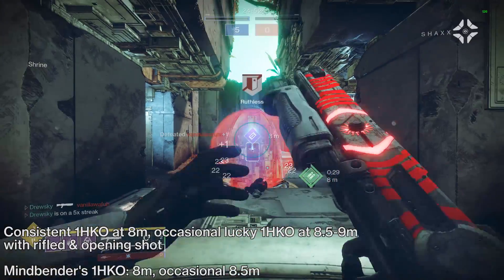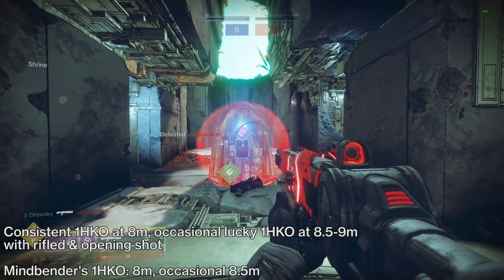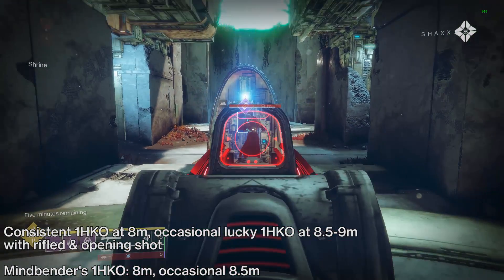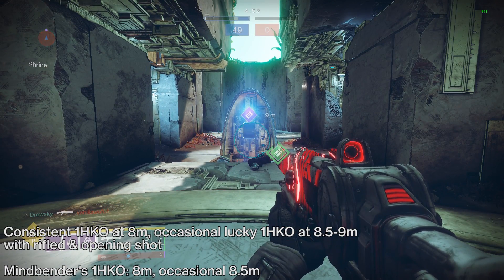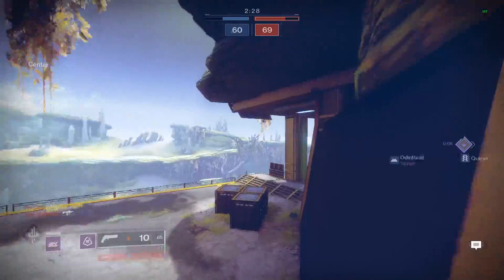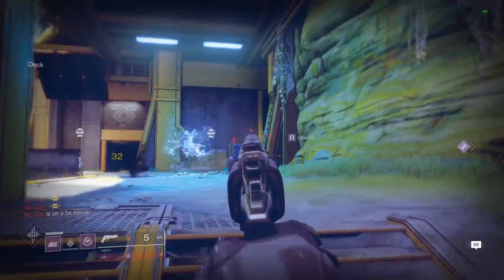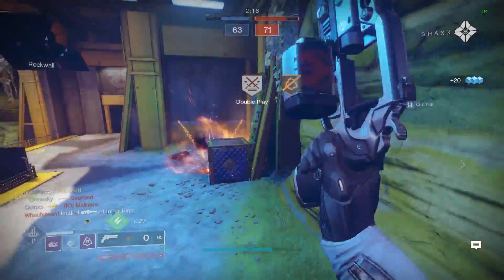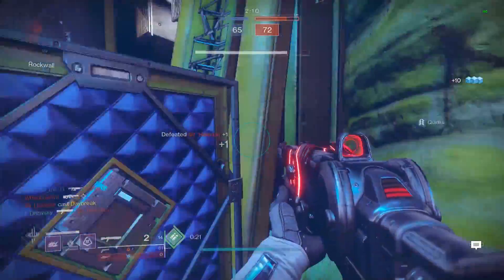With Astral Horizon and opening shot, I was able to get consistent kills at around 8 meters, occasionally even at 8.5, and very occasionally even 9 meter kills, which is pretty insane for post-nerf shotguns. I also tested full choke with opening shot, but it didn't seem to offer any improved one-hit kill distance or consistency, and didn't really hit any lucky longer range shots most of the time either. This is in line with earlier season testing — my rifled barrel Mindbender's outperformed Cam's full choke roll on a consistent basis, so my choice is rifled barrel.